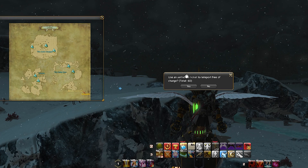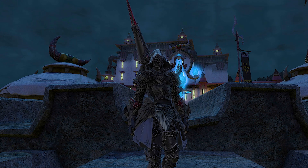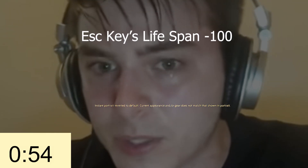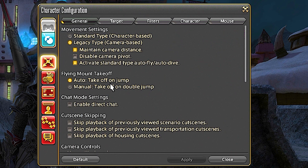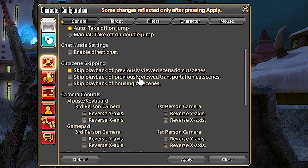Number four: cutscene skipping. Do you want to skip cutscenes in the same old content you queue into for leveling, roulettes, or other reasons? Have you wondered how party members always skip cutscenes faster than you no matter how fast you press Escape? When you start or finish a dungeon, trial, or any instance with cutscenes, press Escape, go to General settings, and under the general section you'll find cutscene skipping options. Select those two options and you will now automatically skip cutscenes you've already watched.